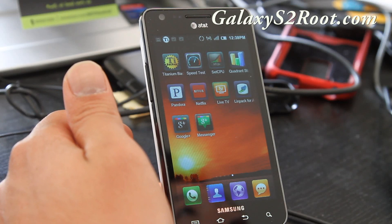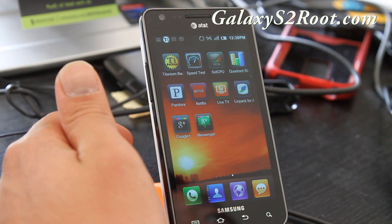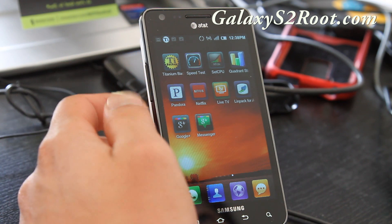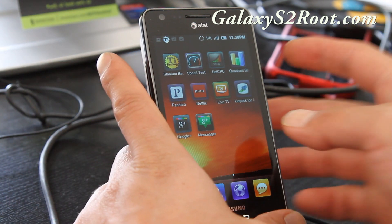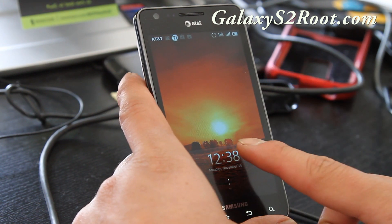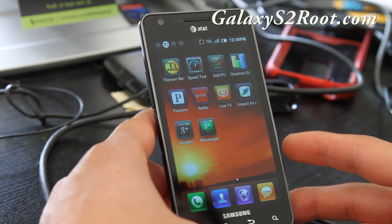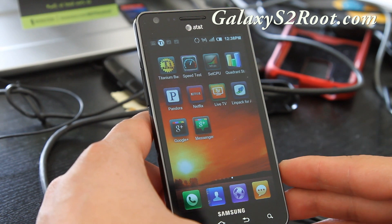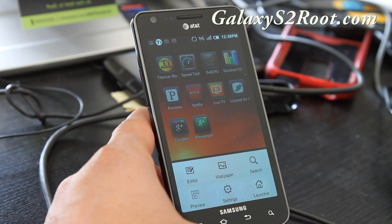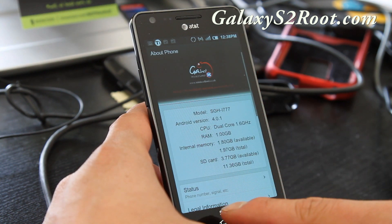Hi y'all folks, this is Max from GalaxyS2Root.com. Today we have the MIUI Gallant MIUI ROM here which comes with ICS 4.0.1. The only thing is this MIUI ROM is themed MIUI, so you don't actually get a lot of the features that are in stock Android 4.0, but this is actually built off a real 4.0.